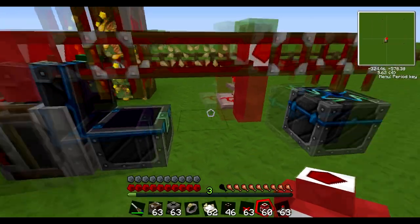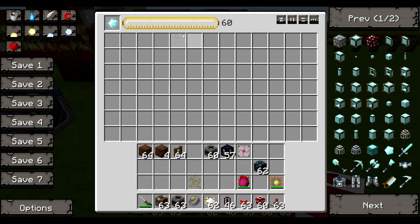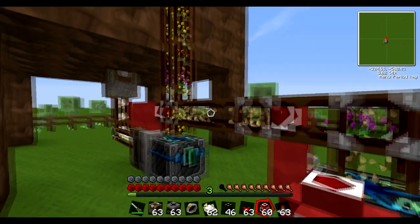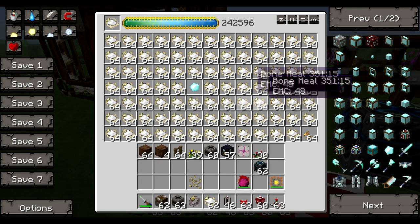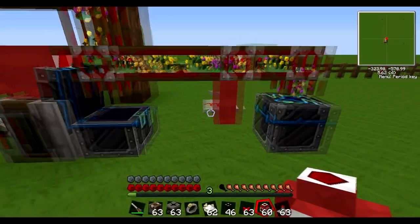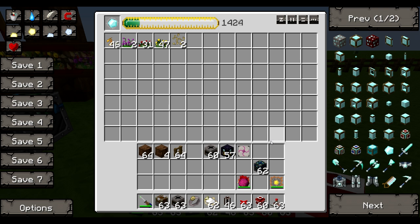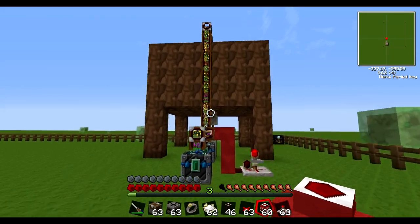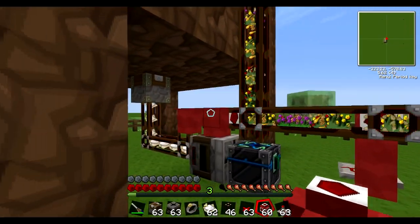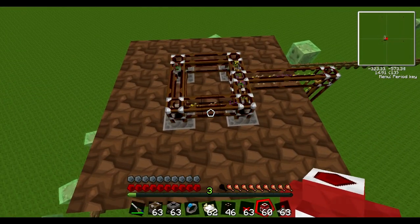There is also another method which I will show later, but this is probably the quickest. Right now you can see it is full of EMC. The seeds are going to the next open chest which is not full, which has a diamond in it. So over time all those seeds will be making diamonds — it is a pretty quick rate. It is also replenishing the bone meal in the other chest at the same time.